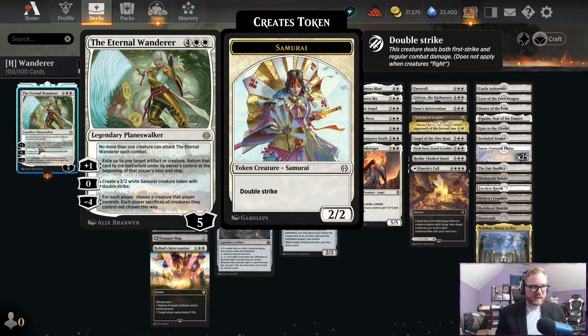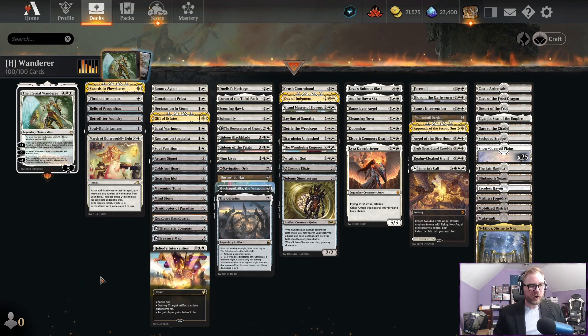All the things on this card really suggest a control strategy: no more than one creature can attack the Eternal Wanderer each combat; exile up to one target creature or artifact, returns to battlefield under its owner's control at beginning of their end step; and for each player, choose a creature that player controls and everyone else sacrifices the rest.